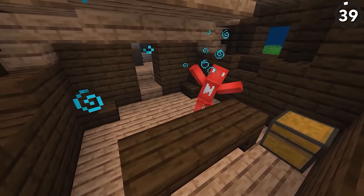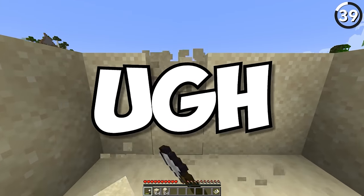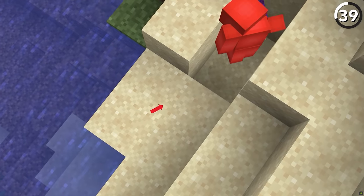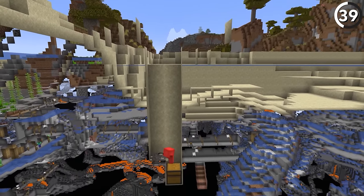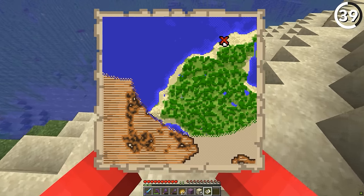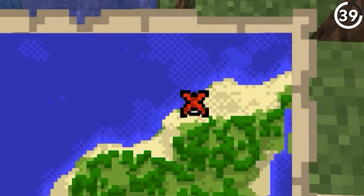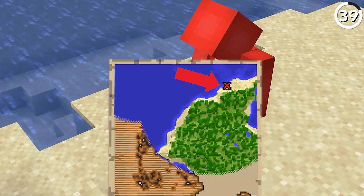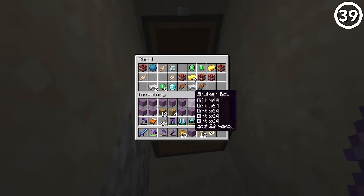Finding a buried treasure map is cause for celebration, but locating the actual buried treasure is a chore — most of the time it feels like excavating half of the coast. To simplify it: after you align yourself so the white indicator points at the bottom of the red X, all you need to do is move forward so that just one pixel of white peeks out underneath. It might seem awkward, but from there the chest will always be exactly one block north of you.